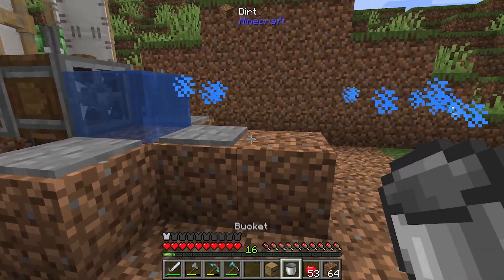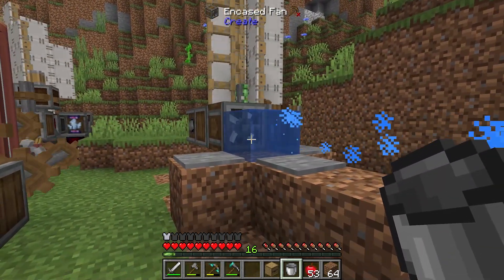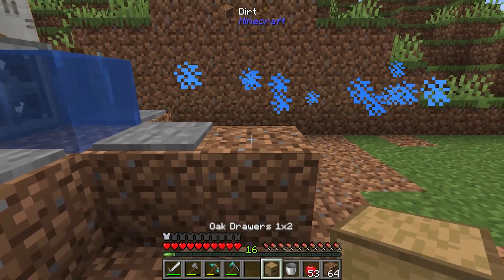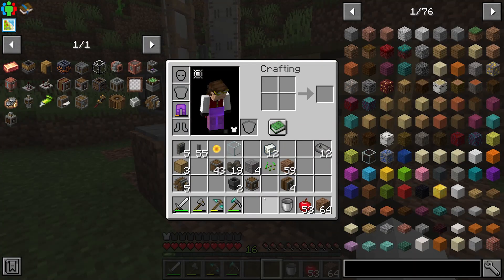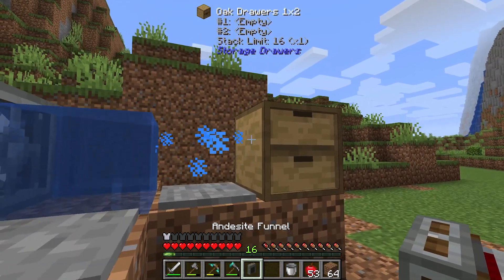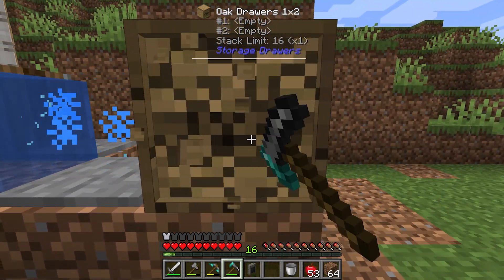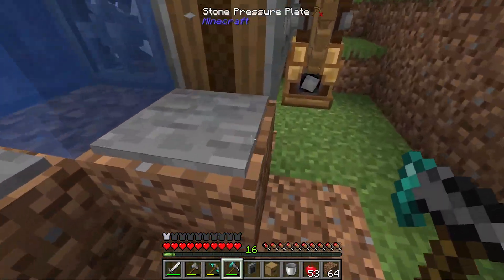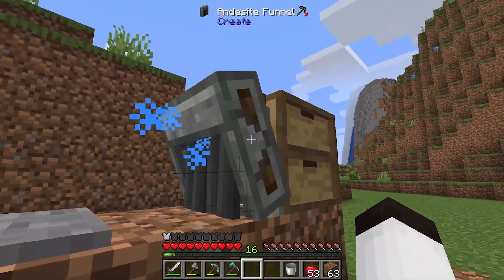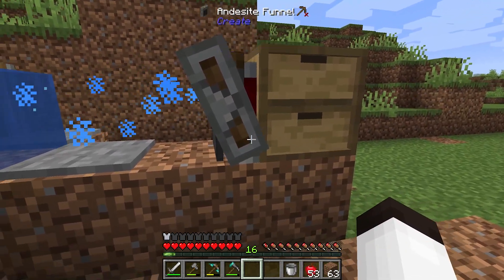For the output, since we're washing gravel and it makes two byproducts — iron nuggets and flint — I'm going to put a double drawer with a funnel so it only picks up those two items. I'll set the items in the drawer and lock it. I've put an iron nugget in the top slot and flint in the bottom slot.